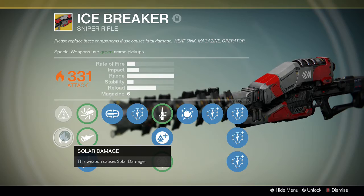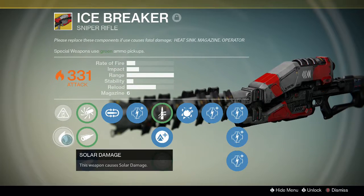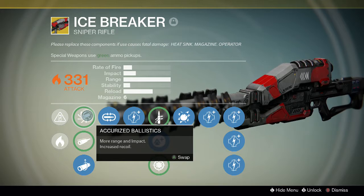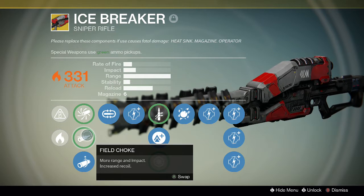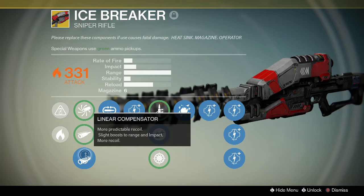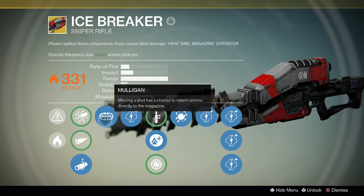This weapon causes solar damage — solar is fire, arc is ice, and void is purple. For ballistics: accurized ballistics gives more range and impact with increased recoil; field choke gives more range and impact with increased recoil; linear compensator gives more predictable recoil with a slight boost to range and impact.